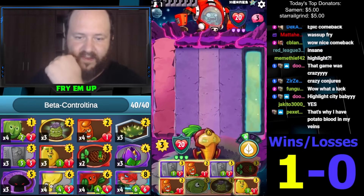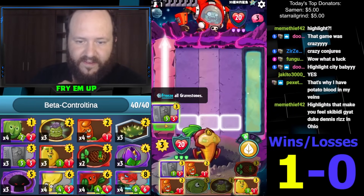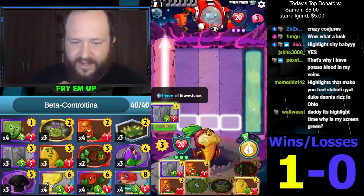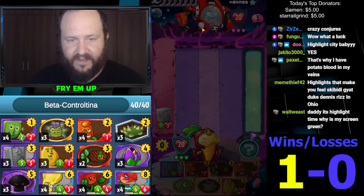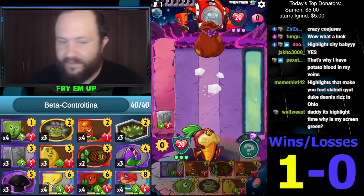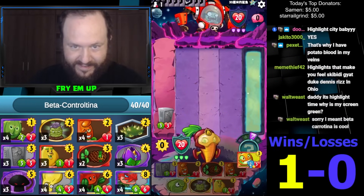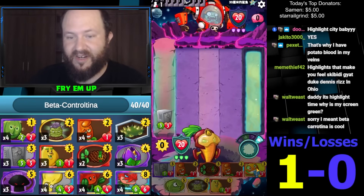Opponent does nothing. I wonder if we try to apply some pressure now — it's probably going to be running a lot of Gargs and stuff, probably not a lot of gravestones though. Let's get the pressure going, it's not a cheap card for him to remove. Not a terrible card — three health against Emac. Merry Christmas!